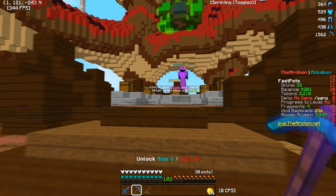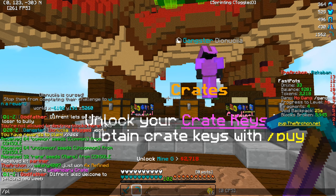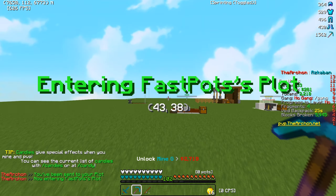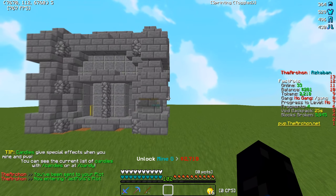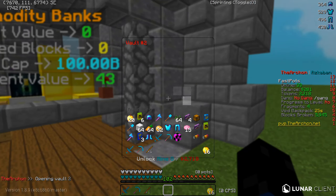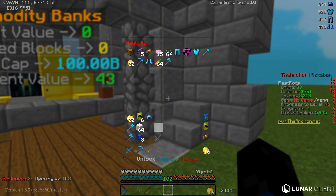What we want to go ahead and do is go to plot home. I want to go ahead and show you our plot and what we did in the previous video. Basically, we farmed all this and we got some crystals which gave us some insane loot. I'm just going to open my PV and put all my loot in here.